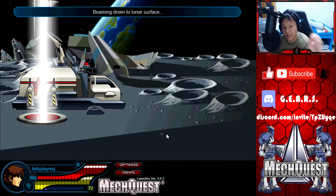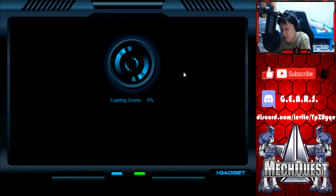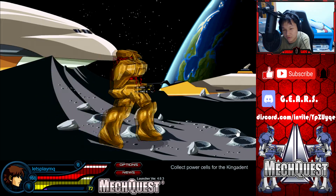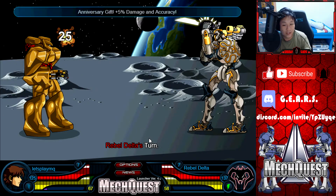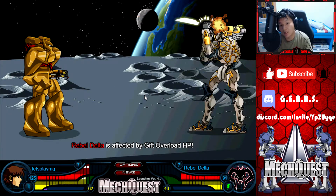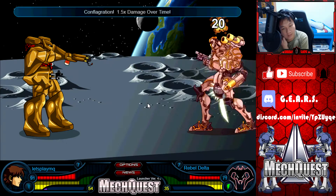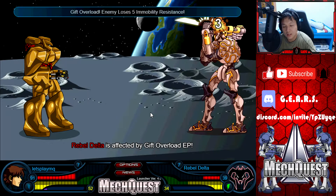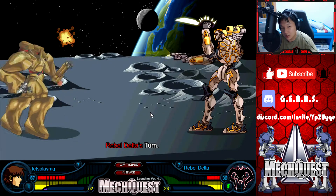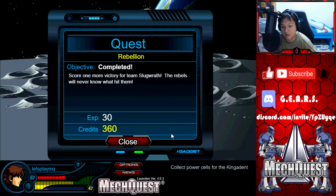You actually need to collect 10 power cells in order to finish off the power cells mission, so that's what we have to do. I don't know how many I've collected already, but we'll just finish it off today and continue with the next part of the main story. As for side jobs and side quests, I will probably do them off camera unless you guys want to see them — just let me know. Really the main point of this series is to relive the entire MechQuest storyline, so that's what we are going to be focusing on.